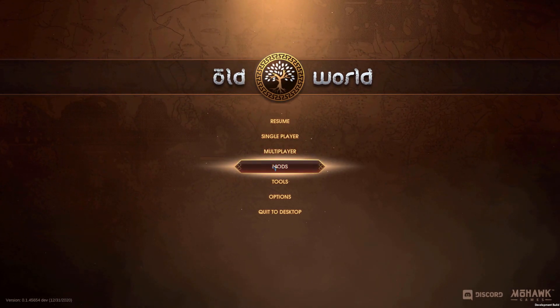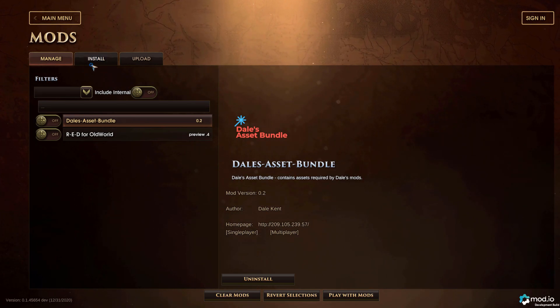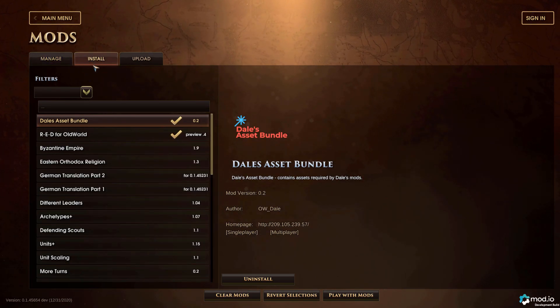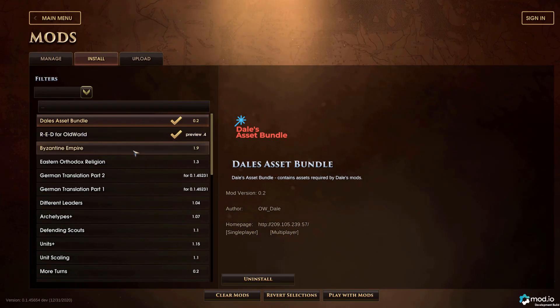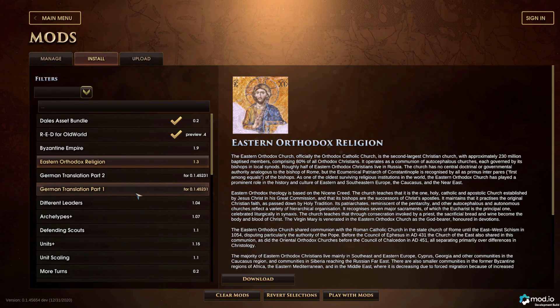Old World now also features an in-game mod loader. Here you can easily scroll through the available mods for Old World, some of which add empires or religions, and others that add leaders or archetypes.